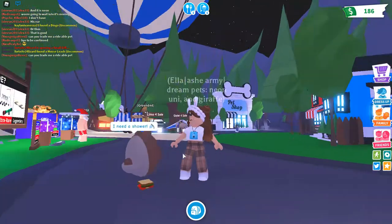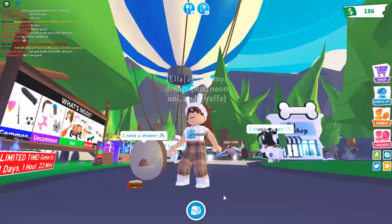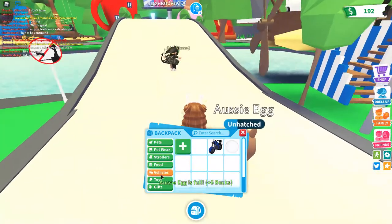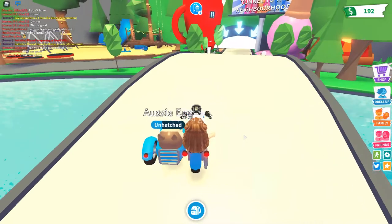Let's go to the school. My Aussie egg needs to eat a sandwich and it needs a shower, so let's go back to my house. Let's take out my blue rider which I also got from star rewards.